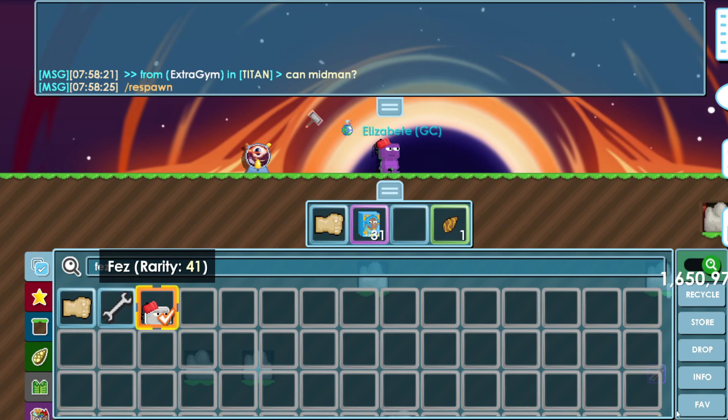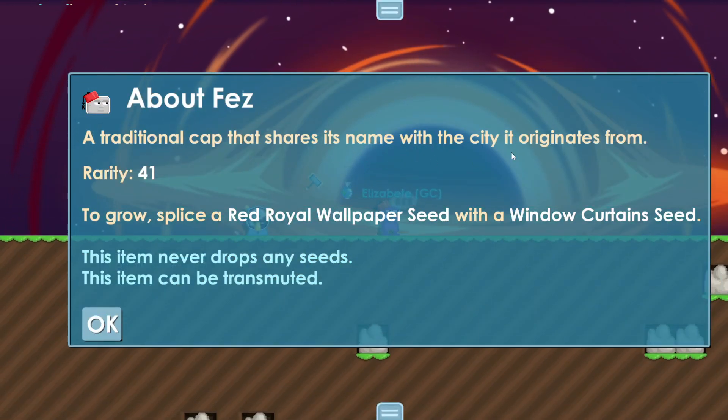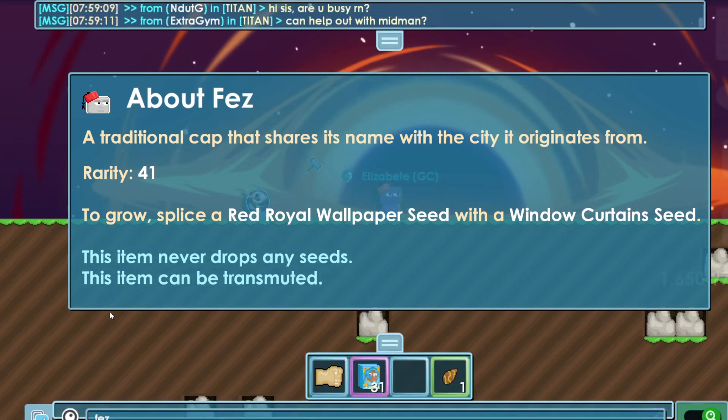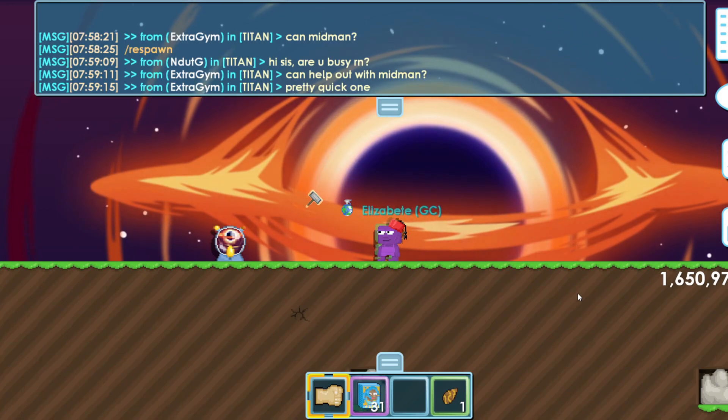They also added a new hat called the Fez. When you wear it, this is what it looks like. The item description says: 'A traditional cap that shares its name with the city it originates from.'